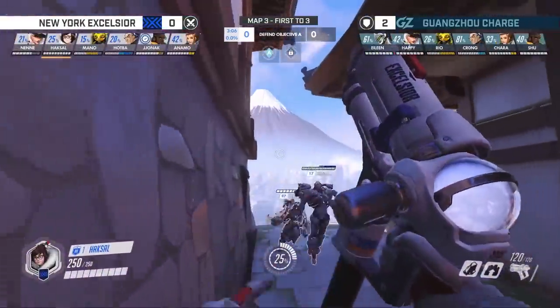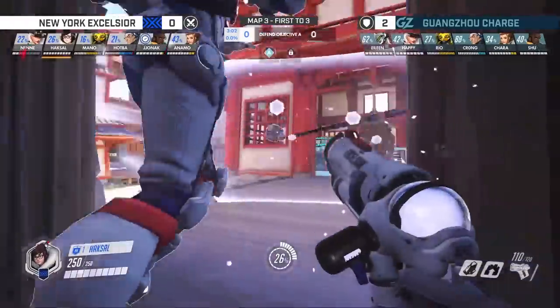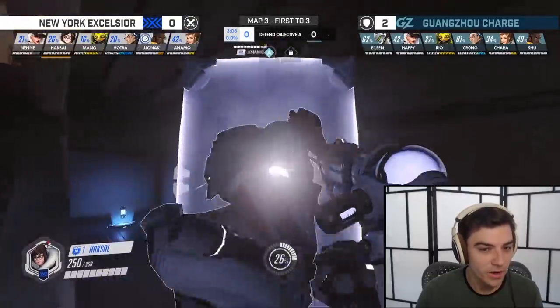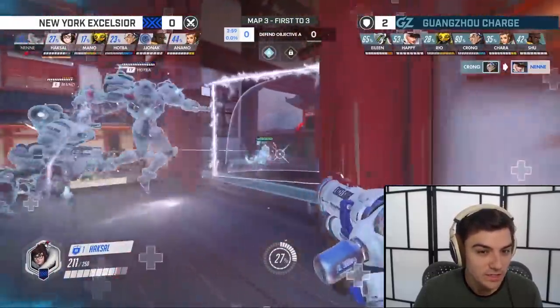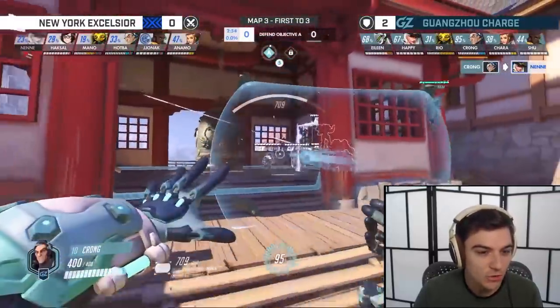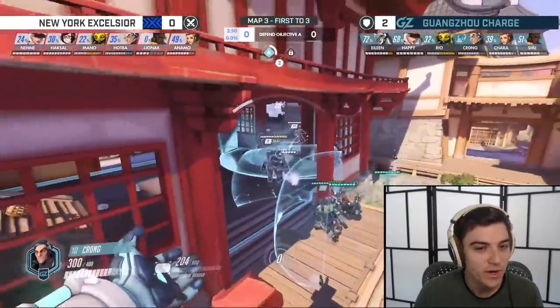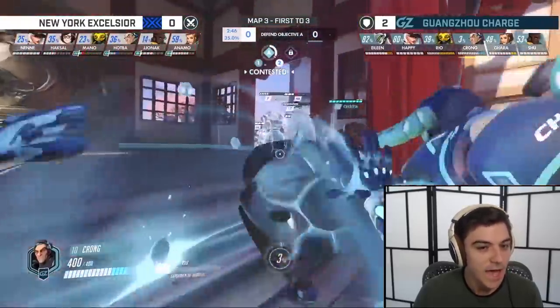For New York's part, you see how when they do get disrupted, they try to quickly regroup and find another path to get to the point. As New York comes closer and closer to the point, you can see finally Guangzhou starts to group up. Before that, they were staying very split, not wanting to group up, just getting maximum poke value. But once New York gets on point, that's when the Charge really groups up. They play as a unit, and crucially Krong has managed to charge his ultimate pretty quickly by the time New York is on point. That's really what breaks open the fight — a textbook example of how to defend this point.